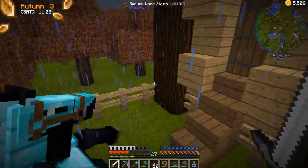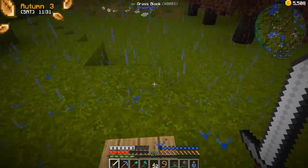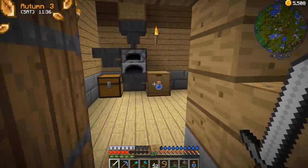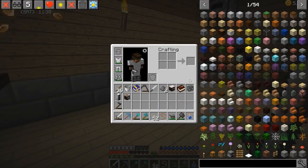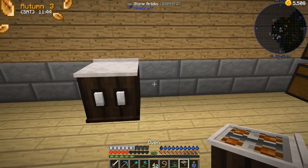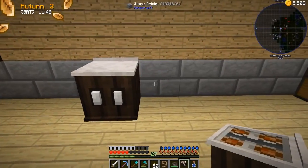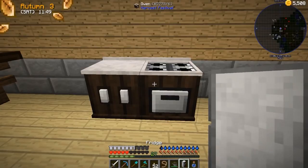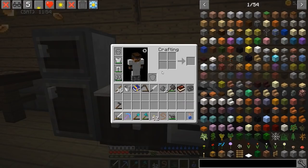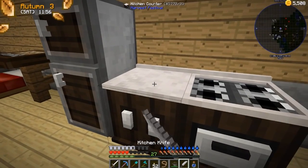Let's go ahead and see if we can set up our kitchen. I'm assuming there's a couple more we're going to need — I think there's a blender and a frying pan as well. They may sell different things on different days. Let's go ahead and put up our kitchen counter right here, and we'll do the oven here, and then we'll put the fridge right there. Those actually don't look that bad, in my opinion.